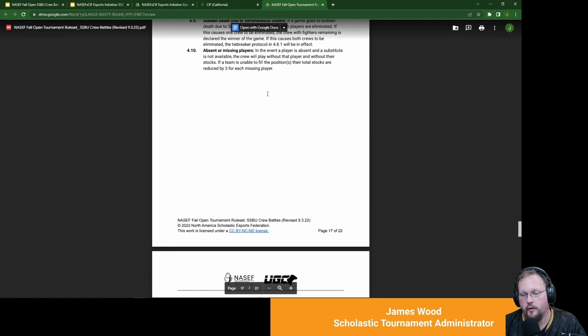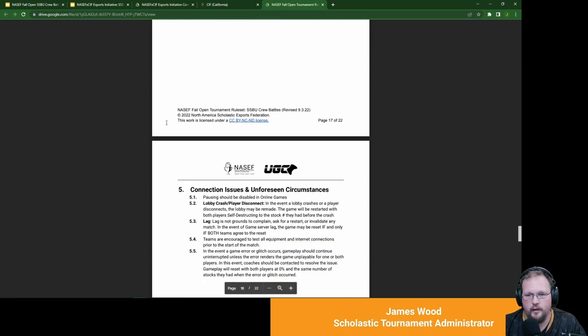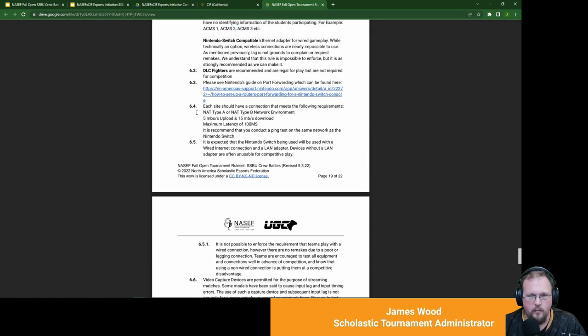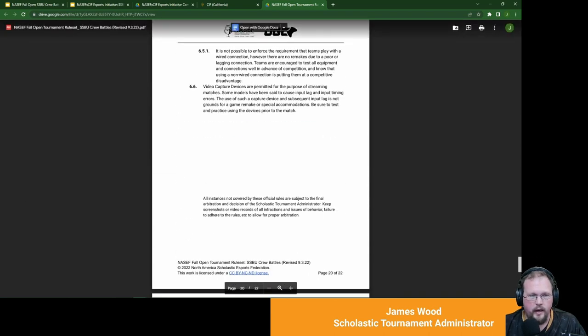Fighters have to be unique, and you can't use controllers with macros, but you can use pro controllers or GameCube controllers with the appropriate adapters. There are rules for stalling, how to handle self-destructs or sudden death due to time, and tiebreaker protocols. For absent players, you simply play down by their amount of stocks — if you're missing one player, you play with a four-person crew, and if those four are eliminated, they're eliminated. There's also coverage of lag and game crashes. The most technical part is making sure your Switch can connect to other schools: in network diagnostics, you must have either NAT type A or NAT type B for your network environment, otherwise you won't be able to connect with opponents.